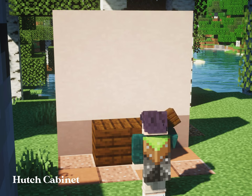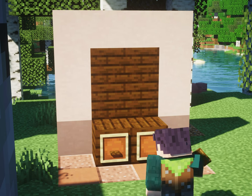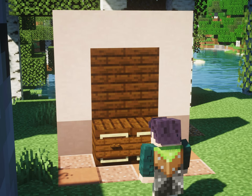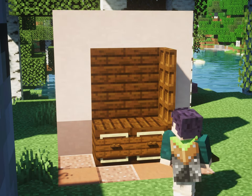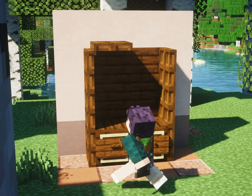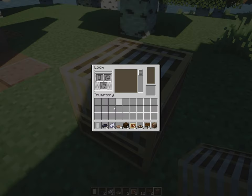The fifth furniture on the list is a hutch cabinet. If you don't know what that is, it's a cabinet in which you can store plates or dinnerware that are commonly used for display. I'm using dark oak planks for this cabinet, but you can use any planks if you like. For the white banners, I'm going to add a subtle black outline to look like a blue.